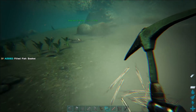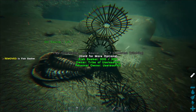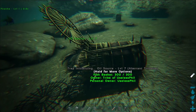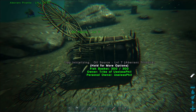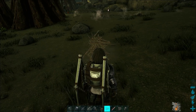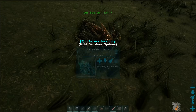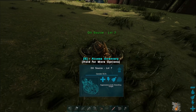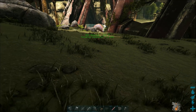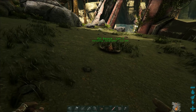You can also catch sabertooth salmon. One other interesting thing is you can actually re-capture your own tamed creatures. Here's my trilobite I just caught, and I'm now going to re-capture it. Why would you want to do this? It's so that you can move it from one location to another. You can put it on land — though I don't recommend doing this with your piranhas or sabertooth salmon. Now I can just whistle them to follow me. Something about having a trilobite following me is both creepy and cute at the same time.